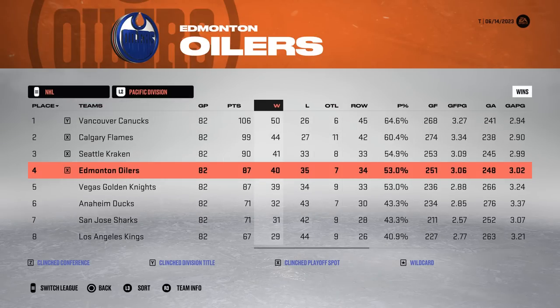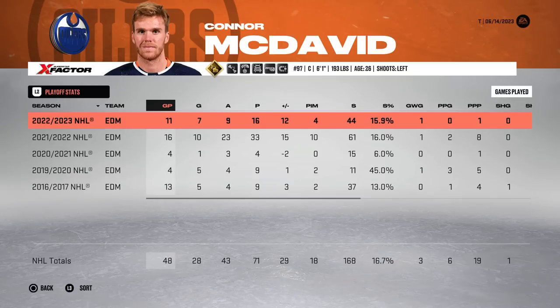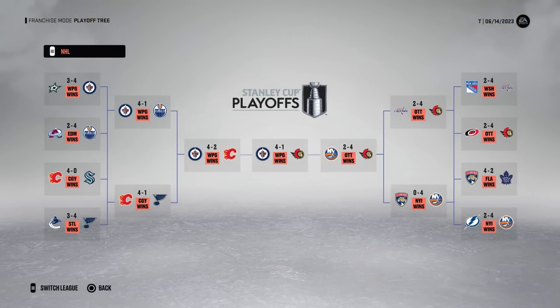In the final playmaking season, the team finishes fourth and Connor finishes just shy of 100 points, once again third in the league. He went off in the playoffs with 16 points in just 11 games played, but unfortunately could not get past the Jets in round two.